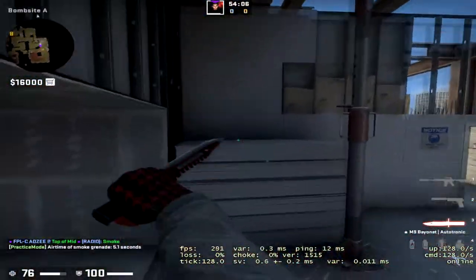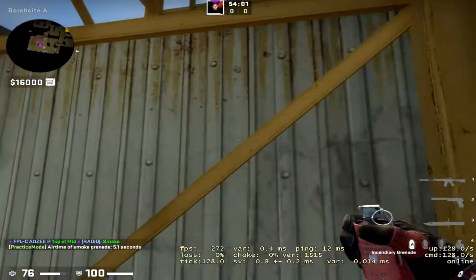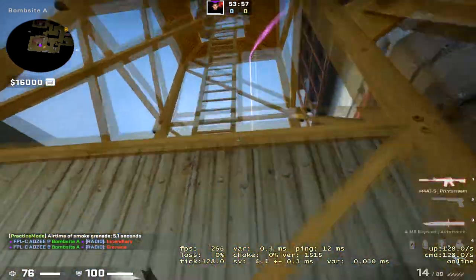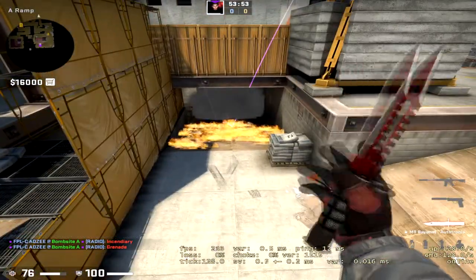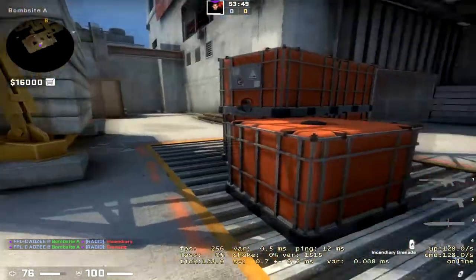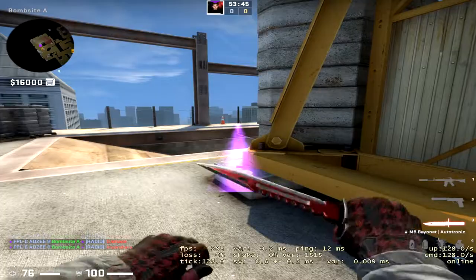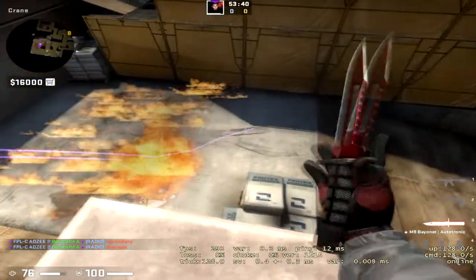If a teammate is smoking ramp, you might want to do the crane mollies. Jump into the box here, aim on the line, and jump throw. You can also do this with a HE. That's going to molly off ramp fast. If they're super-pushing ramp and you're swinging double ramp, throw a molly just off the button here. You can combo this with a grenade — it gives you a wall of mollies on the ramp.